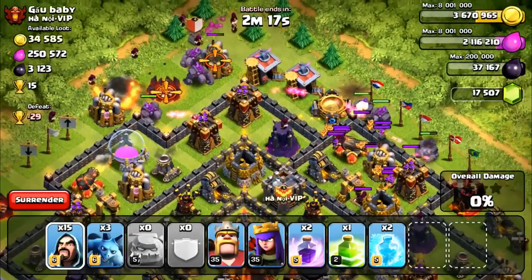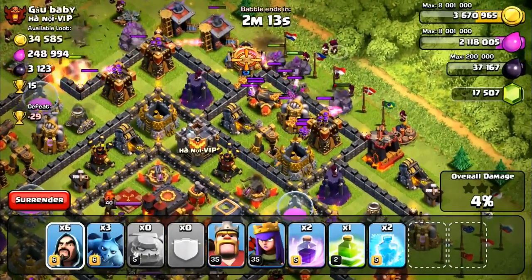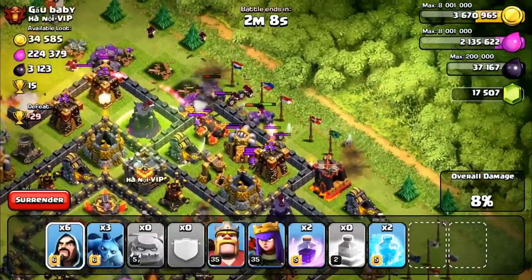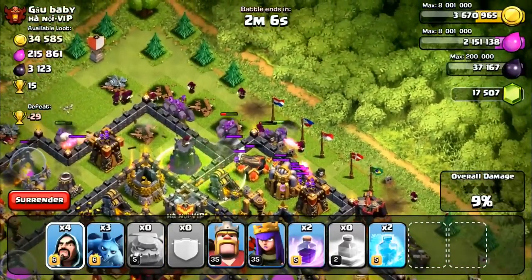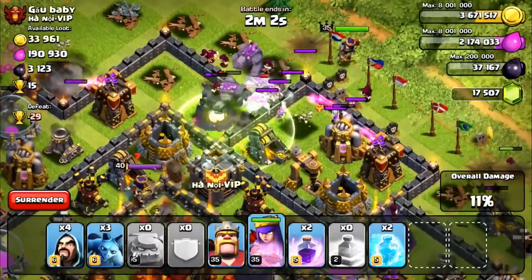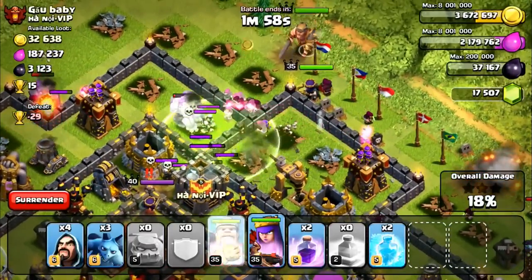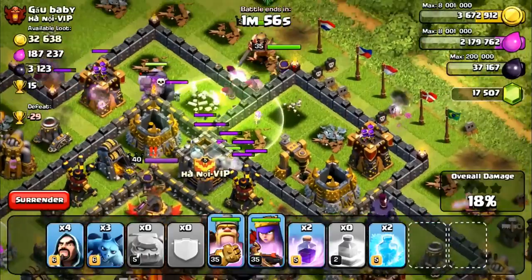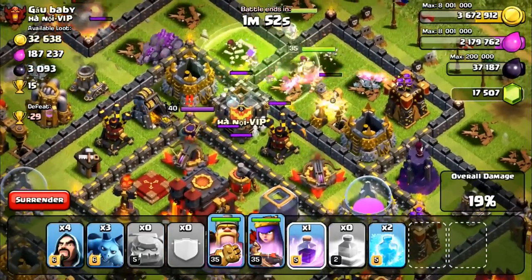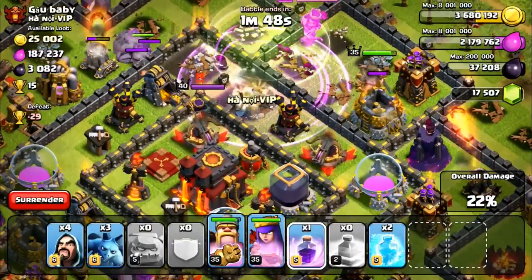Let's get some wizards involved so we can start taking out some buildings. Here are his clan castle troops. I'm going to put my jump spell down right here, hopefully sufficient to get our golems going into the center. Our golems are going in there, our wizards are okay, they're jumping over the second part now. My wizards have a nice spread going on - I'm going to get the rage spell going to do as much damage as possible.